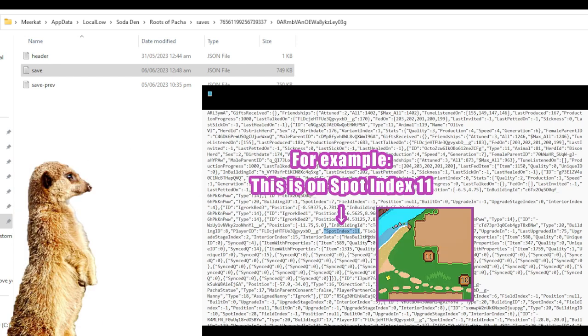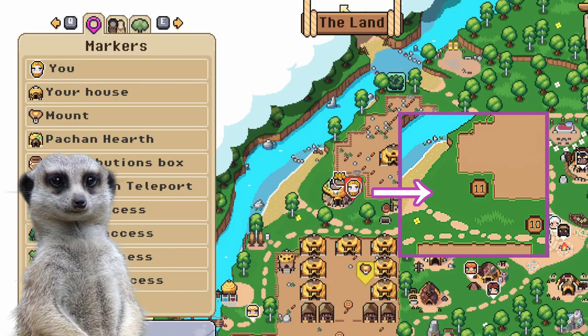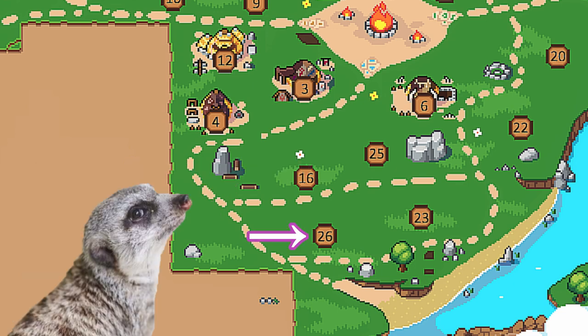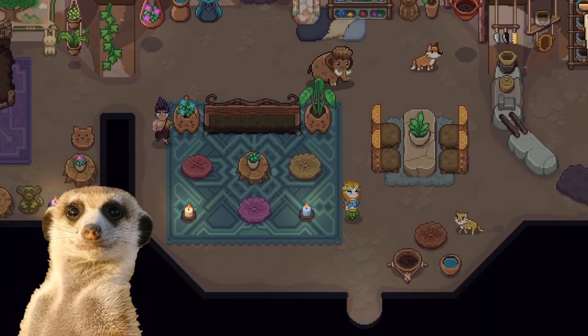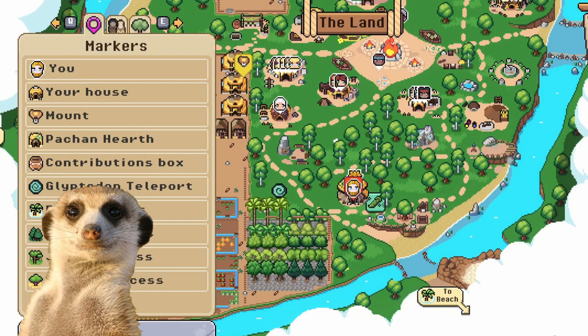So for example, it says here that this character's house is on Spot Index 11. If we check it in-game, it really is on 11. But I want to move it near the contribution box and the Glyptodon teleporter, and the nearest Spot Index there is 26. So in my save file, I'll put 26 in Type 20, Building ID 8, Spot Index right here. Then I'll save it and load my game. And there we have it — my character's house is successfully moved to Spot Index 26.